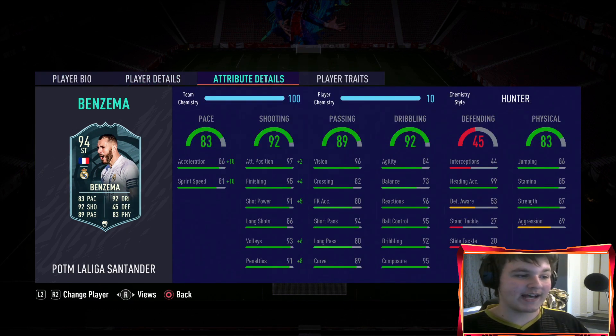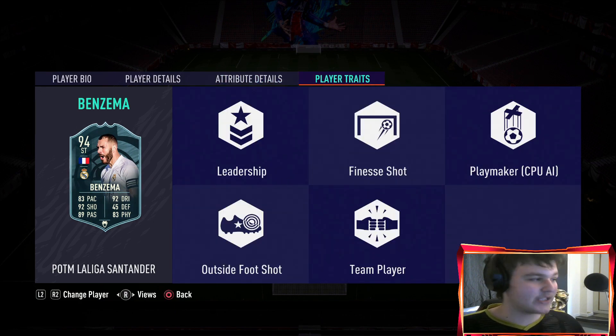He has the four-star four-star. We've gone with a Hunter. Yes, his balance is lacking, but I really want that plus-10 pace boost. An Engine would give balance and agility but not a big enough pace boost. With Hunter he goes to 93 pace, 99 finishing, 96 power, 99 positioning, 99 volleys, and 99 penalties. His shooting is basically maxed. Passing is absolutely sensational, and dribbling shows 96 reactions and 95 ball control. He's got 99 heading, solid stamina, finesse shot, and outside-of-foot shot traits.